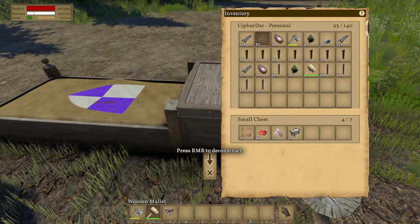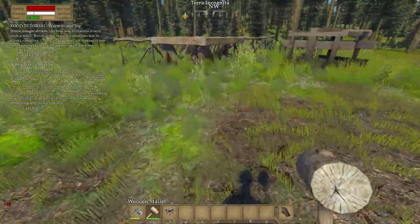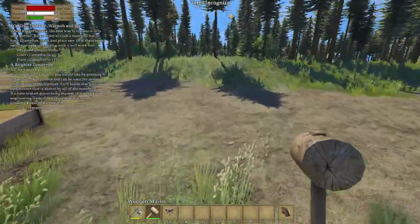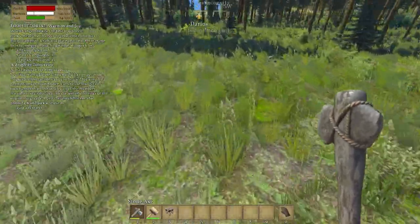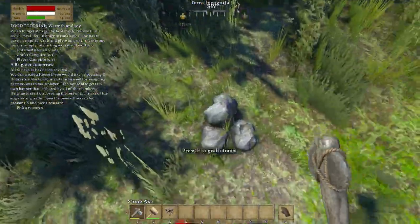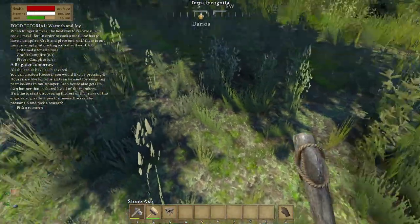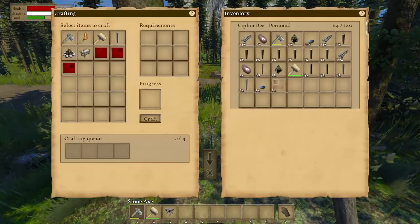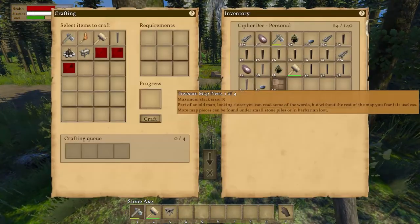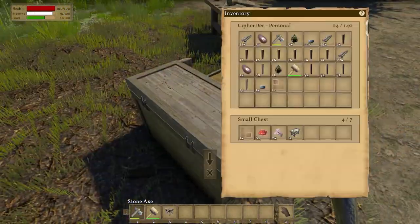I'm gonna eat all of these because roots are very easy to get. Let's get some rocks. Another pile of rocks. Another map piece! So if we go in here, this is now one of four. We have one of four and four of four — we just need two and three of four.